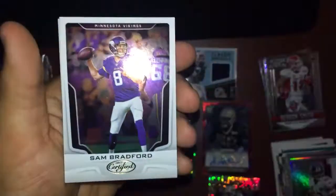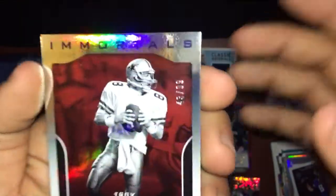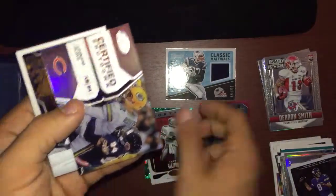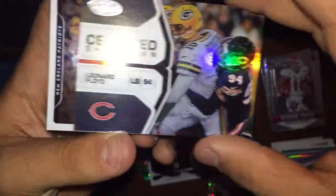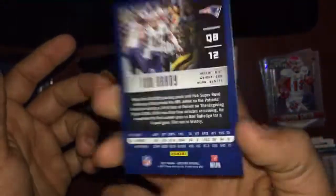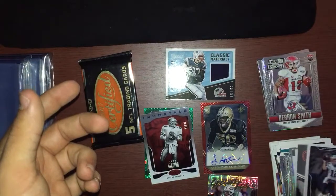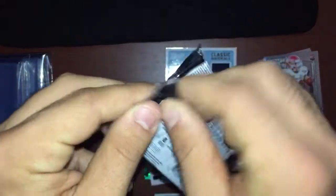Now getting to Certified. We got Sam Bradford, Jamie Collins, a filler card, and then a Troy Aikman Immortals — numbered 43 of 99, pretty cool! Then a Certified Shutdown Leonard Floyd, and Tom Brady — I'm going to keep that right here. I always save Brady cards. Last Certified pack coming up — let's see if we get anything good.